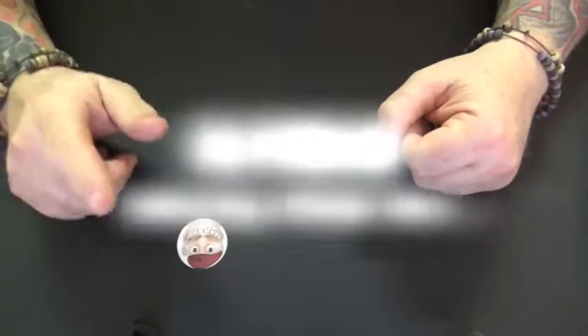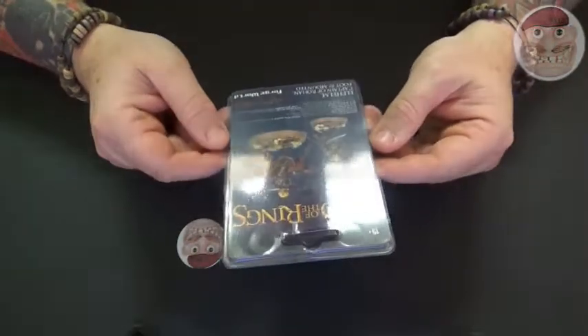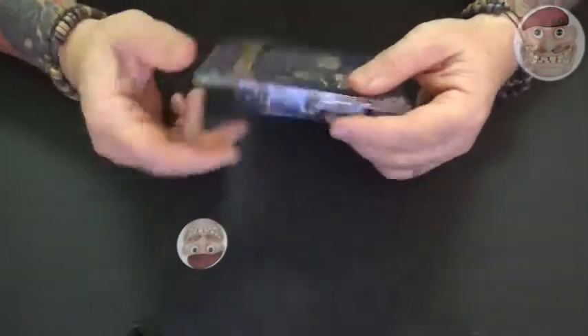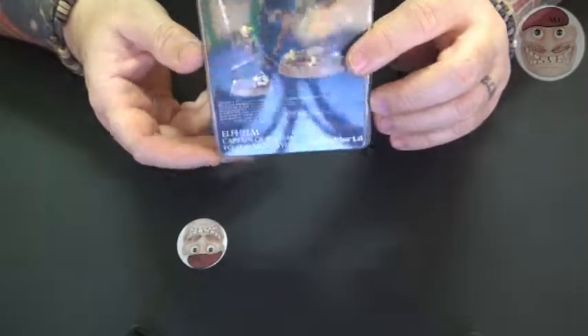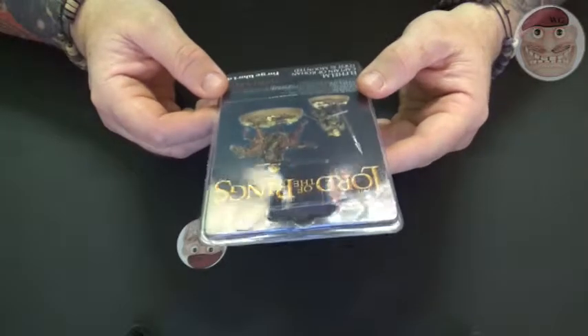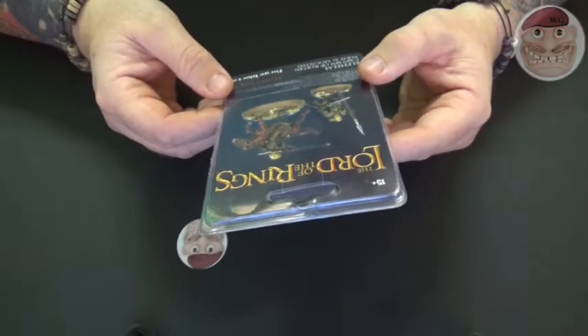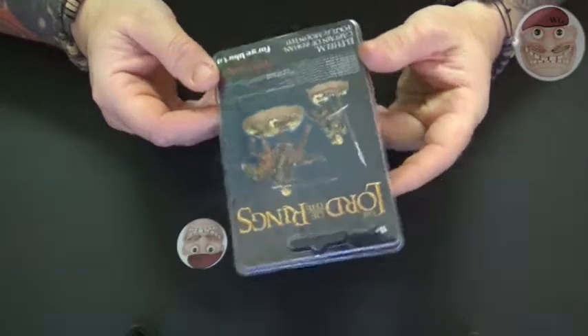Hello and welcome to WargamesGuru and this unboxing. I am going to be unboxing a Lord of the Rings figure from Forgeworld. Remember, when you buy this stuff make sure it's got the Forgeworld mark on it. This is Elfhelm — he's a Rohan captain for the strategy battle game, and he's an absolutely superb looking figure online anyway.